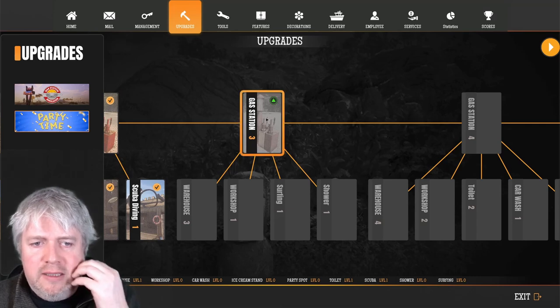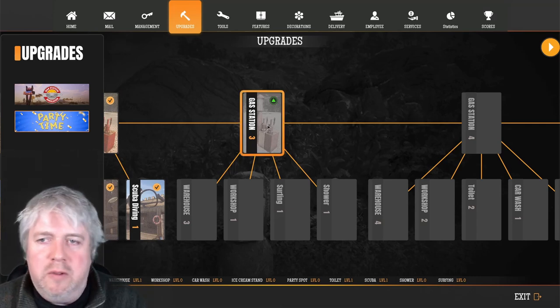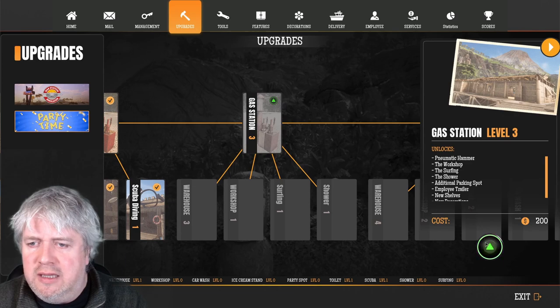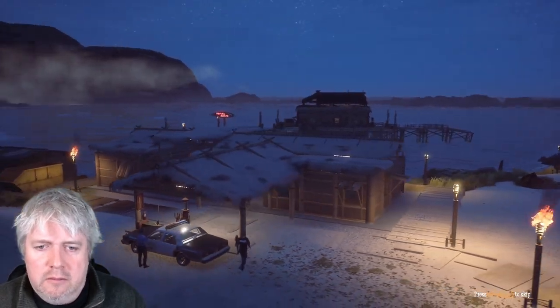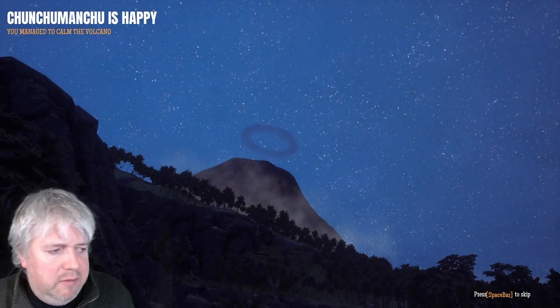We can upgrade to gas station level three, which upgrades a bunch of things. It costs only 200 dollars and we currently have around 600 — that's worth doing. We'll also upgrade the shower. The volcano has been calmed by that, which is good, and it is nighttime.